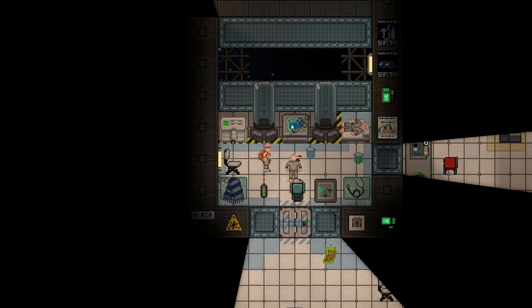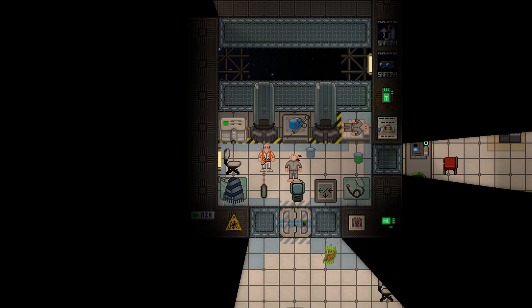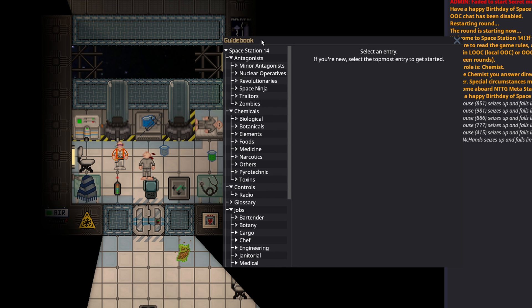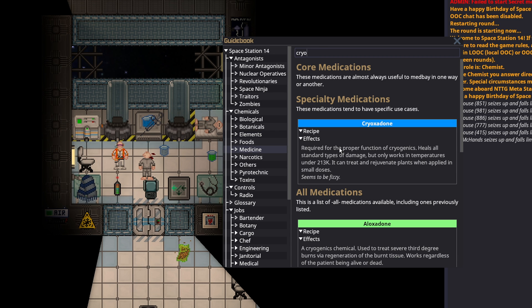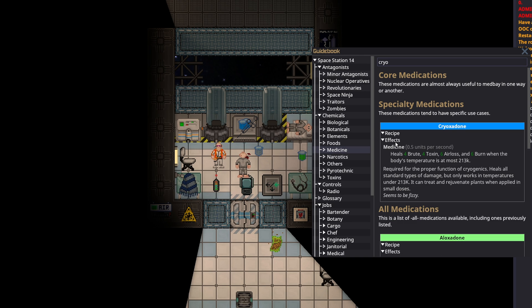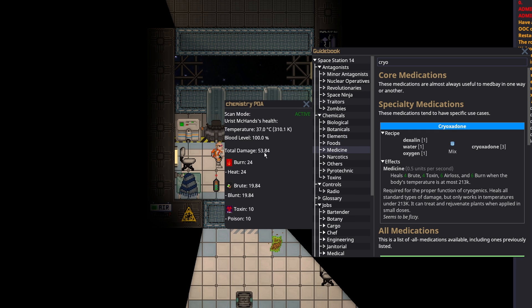The most generic medicine is cryoxidone, and stations like Meta actually start with it round start. If you open up the chemistry menu — you can always press zero on your numpad — go to medicine and just type in the word cryo. This will show all the medicines related to cryogenics. Cryoxidone is going to be the one you work with the most, and it's the easiest one to get. It's just dexalin and water and oxygen — your chemist can make this very easily.